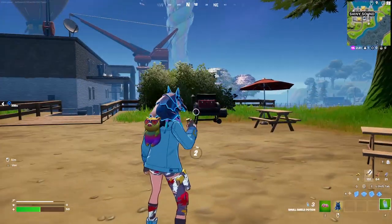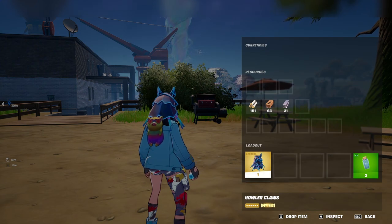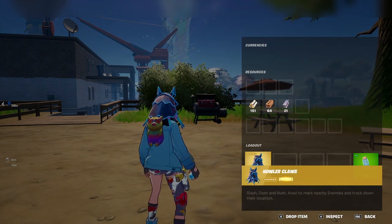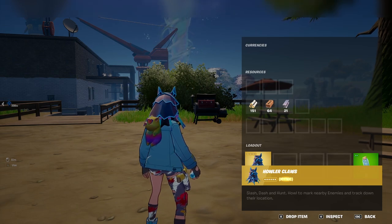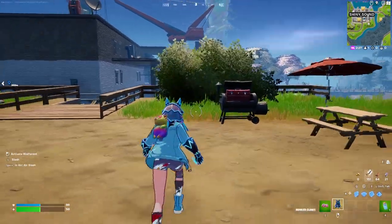Now what I want to test is the second ability. It says: 'Howl — a close slash dash' and 'Hunt — howl to mark nearby enemies and track down their locations.' So I'm guessing it's going to be like a see-through-walls kind of thing.